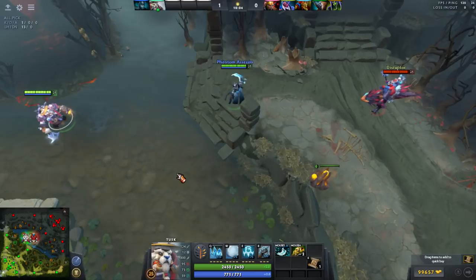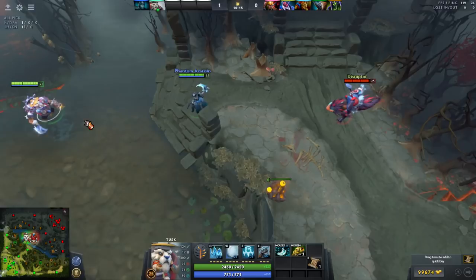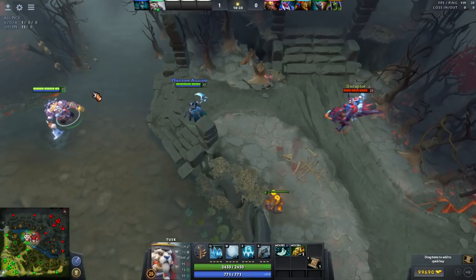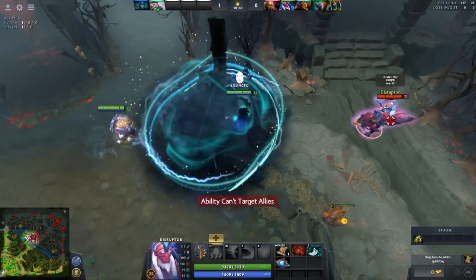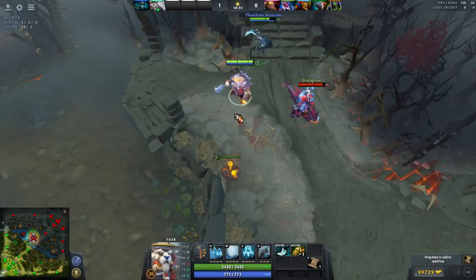Another cool use of Snowball is grabbing units through Disruptor's Static Storm and Kinetic Field combo, effectively saving them. You need to be properly positioned and have a Snowball target far enough away that you'll travel through the Static Storm and end up on the other side of the Kinetic Field. If Disruptor is too close to the Kinetic Field, you'll end up trapping yourself inside. For example: your PA is running away, Disruptor Glimpses and sets up the combo, you Snowball, bring PA through, and land on the other side.